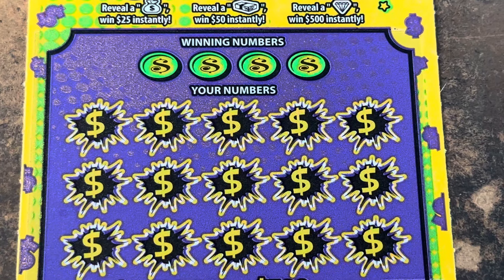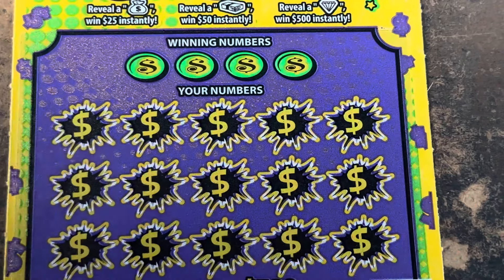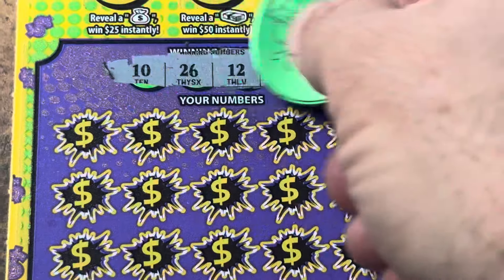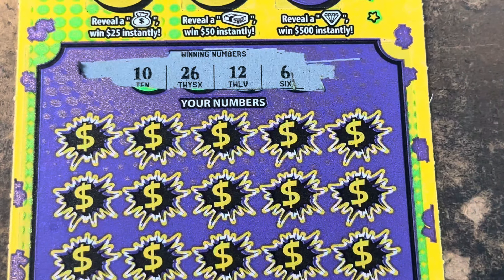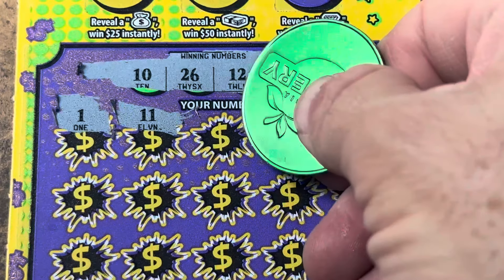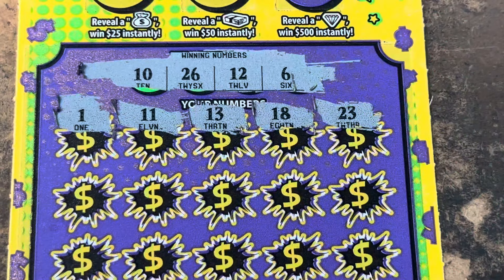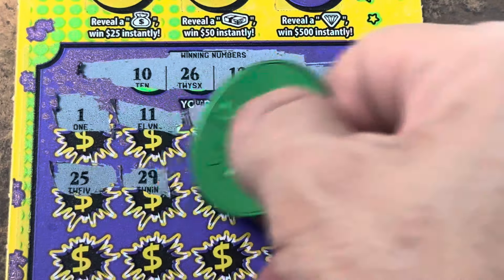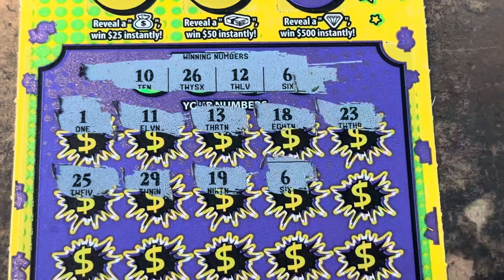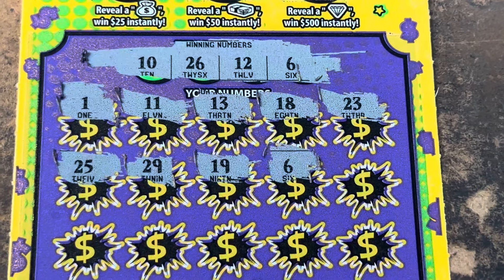Come on, let's get one win on our Cash Craze. Here we go! 6, 10, 12 and 26. 1, 11 — right in the middle. 13 — the other side. 18, 23, 25 — I've got 26, 29, 19 — there we go, we got a win on the Craze! Holy cow y'all!